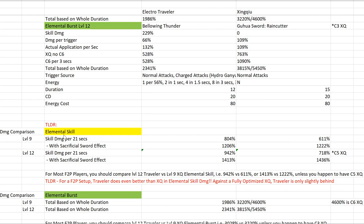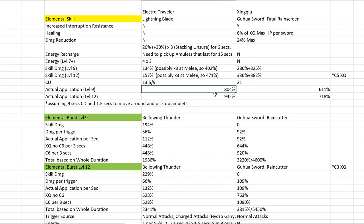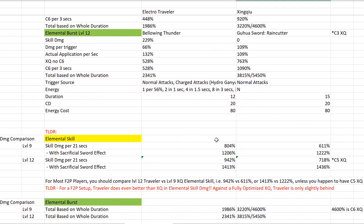Now the TLDR damage comparison between Traveler and Xingqiu for the Elemental Skill. It's not fair to compare without including Sacrificial Sword, since that's Xingqiu's BIS weapon. With Sacrificial Sword, Xingqiu is slightly ahead: 1,222% versus 1,206% at level 9, and 1,436% versus 1,413% at level 12. But here's the catch: for most F2P players, you should compare level 12 Traveler versus level 9 Xingqiu Elemental Skill, unless you happen to have C5 Xingqiu.